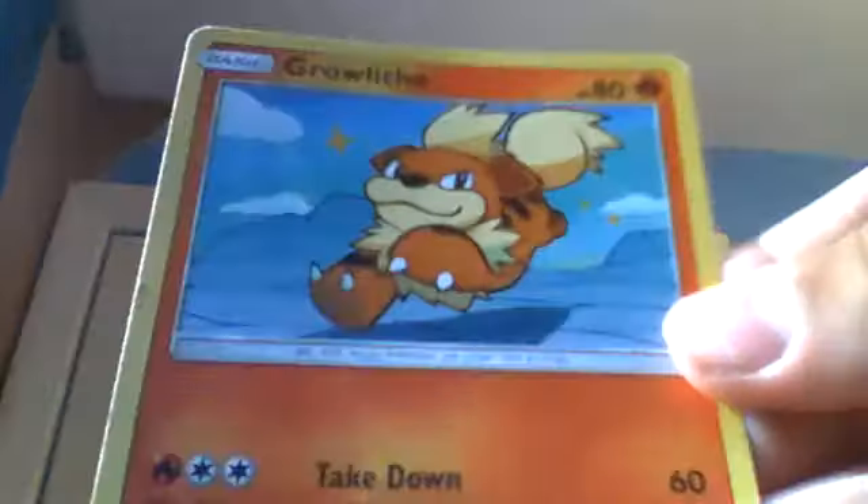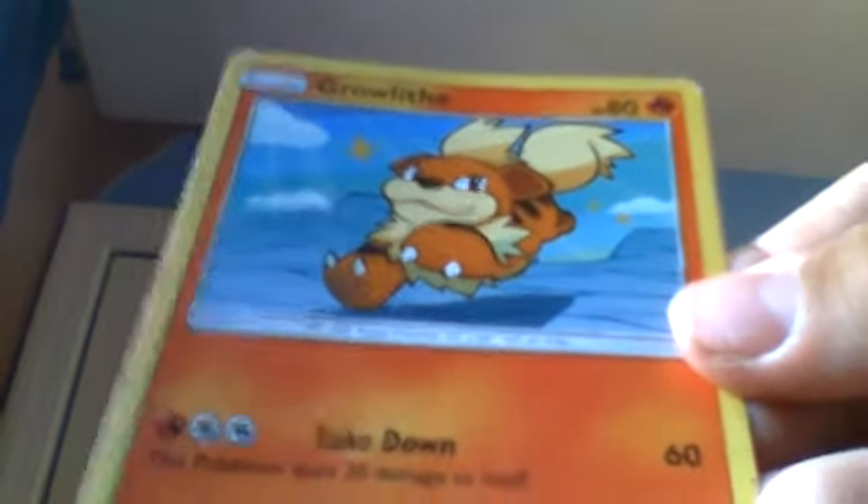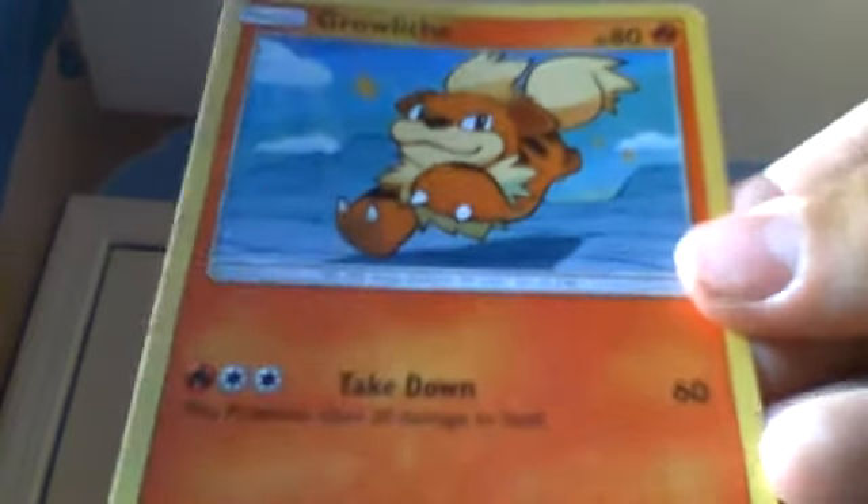This one I find really strong. It's a generation one Pokémon, also very famous in Pokémon Sun and Moon, I'm pretty sure — I don't watch Sun and Moon, I'm on Pokémon XY. We have a Growlithe with 80 health, and its only attack is Take Down: 60 damage, this Pokémon does 20 damage to itself.